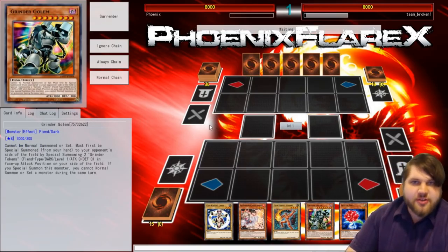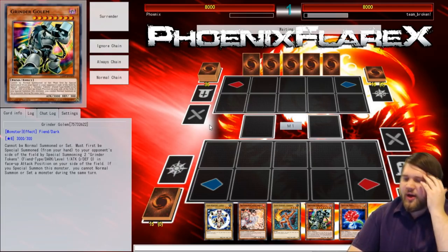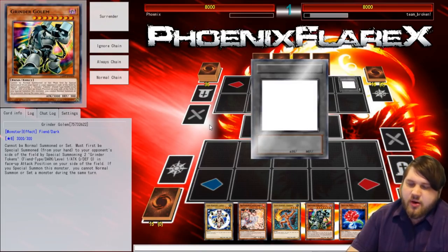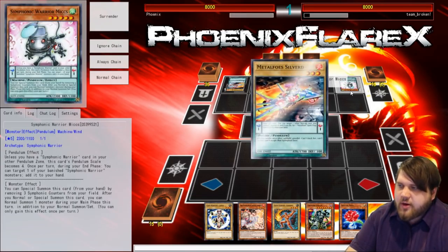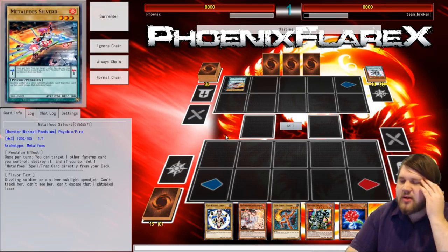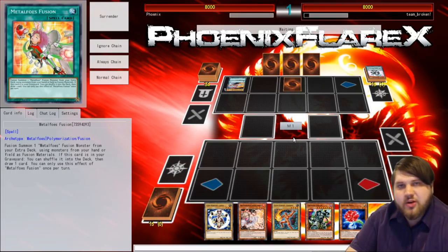Grinder Golem just automatically searches Gym Knight Fusion, so that's huge — that is literally the hugest thing. I'm kind of afraid if my opponent has a Grinder Golem though, because if they are playing a Grinder Golem combo deck, I don't have the card that stops that, and that would be Ghost Ogre. Ghost Ogre on Akashic Magician ends the Grinder Golem combo. Metal Foes Symphonics — I can't say that I'm upset. It's 2 a.m. on Yu-Gi-Oh Pro Percy; I'm not sure what I should be expecting.